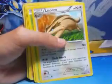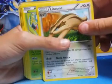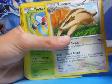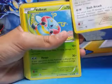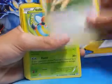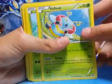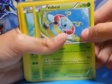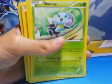Zigzagoon which has 60 health and can do 20 damage. Lairon which has 90 health and can do 90 damage. Volby has 70 health and can do 60 damage. Tangela has 80 health and can do 30 damage.